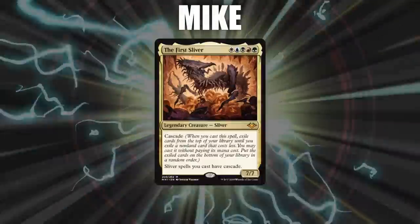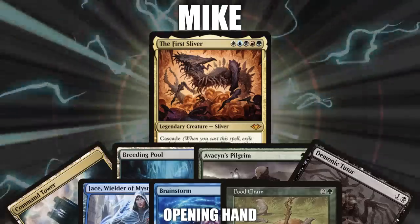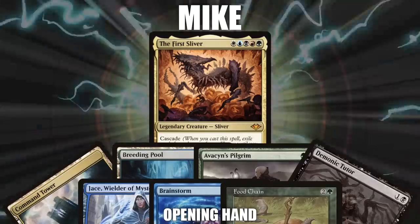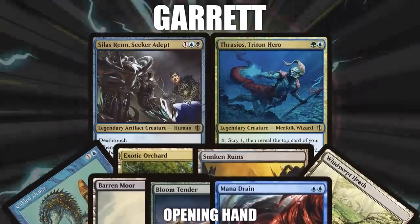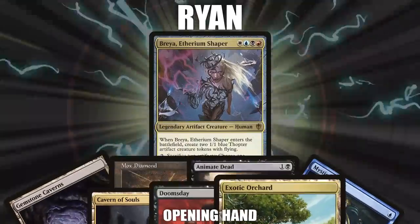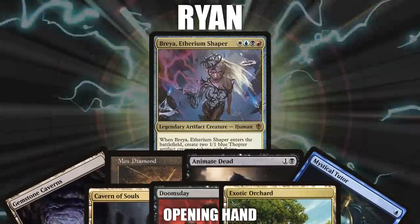Next, we have Mike, piloting the First Sliver. This deck aims to combo off with the Food Chain combo, casting its entire deck and winning through a multitude of win cons. After that, we have Garrett, piloting the three-color combo of Silas Renn and Thrasios, Triton Hero. This deck aims to grind out value from the graveyard to cast its combo pieces for the win. Finally, we have Ryan, piloting Breya, Etherium Shaper. This reanimator/doomsday deck looks to set up its combos fast with the Worldgorger Dragon and Bomberman combos. Without further ado, let's dive right in.